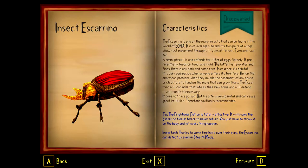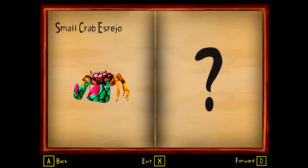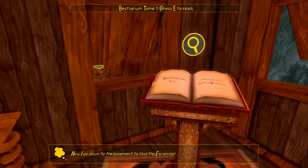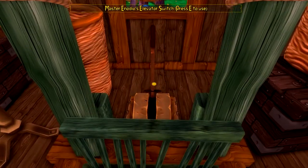The frighten potion - yes, we're gonna need to use that. There's actually even more in here. Oh, that's the same thing outside - I got puzzled by that. Now I go to the basement to find the Iscarino.